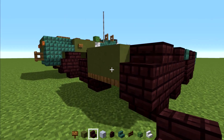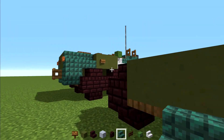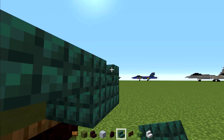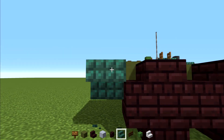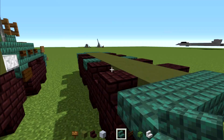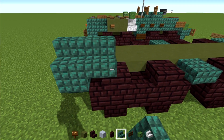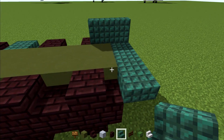Now in the back we're going to add Dark Prismarine Stairs facing each other, then upside down facing outwards on the sides, and right side up facing outwards right on top. That's going to be two blocks long — same thing over here.